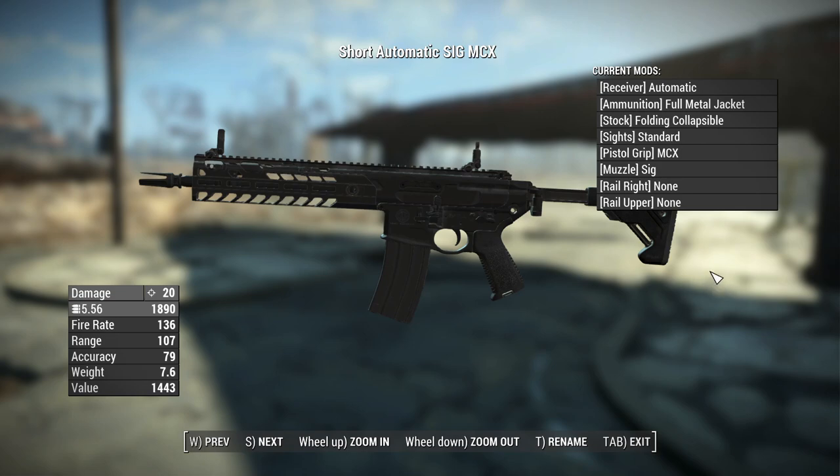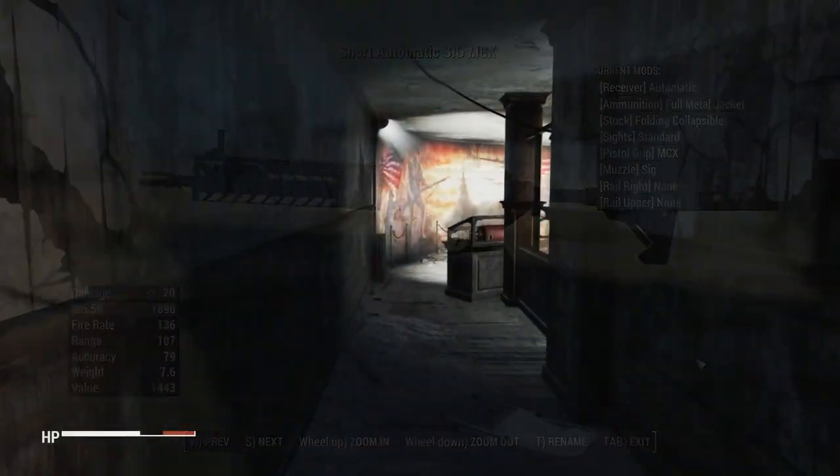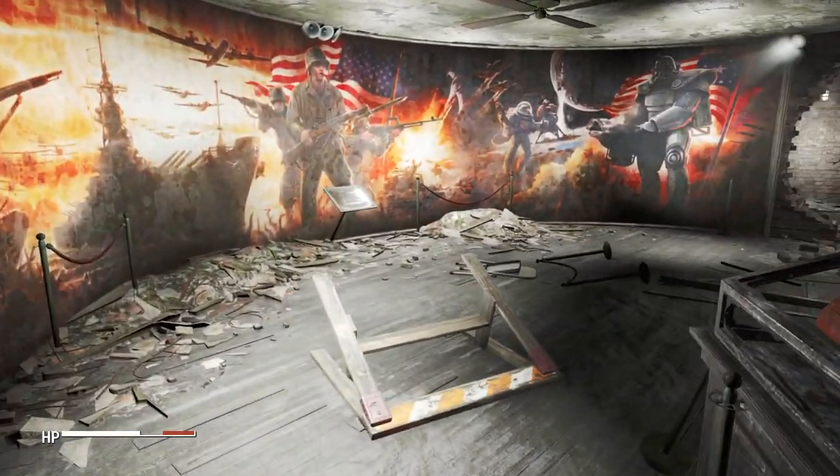When it comes to the stats for the weapon, keep in mind my character has no perks, so these are the vanilla stats. It has a base damage of 20, uses 5.56 rounds, has a fire rate of 136 because it starts with an automatic receiver, a range of 107, an accuracy of 79, a weight of 7.6 pounds, and a value of 1,443 caps. This weapon does have a leveled list patch, so you can download that to get it spawning in the world on enemies and at vendors. Otherwise you can craft it at the chemistry station under the weapon MCX category, or add it via the console.